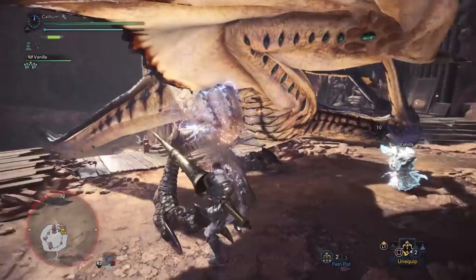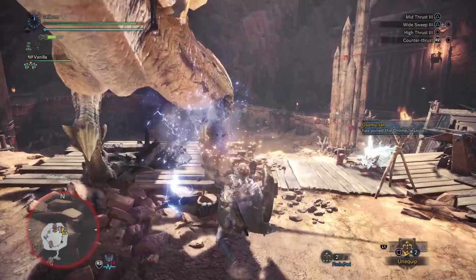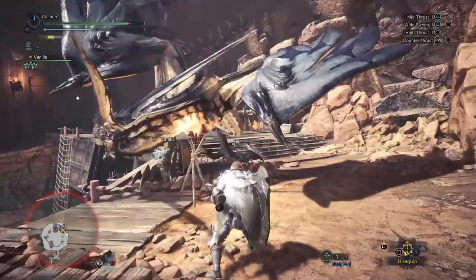After Legiana, you'll hopefully get two Monster Bone Plus. Use them to upgrade your Thunder Lance 1 into a Thunder Lance 2 by using two Monster Bone Plus, two Toby Kadachi Electrode, two Toby Kadachi Membrane, and three Coral Crystal. Coral Crystal can be mined from mining nodes in the Coral Highlands. If you're using the Thunder Lance 2, this is your last upgrade for low rank. If you're using the Kulu Lance 1, you'll have one more upgrade.